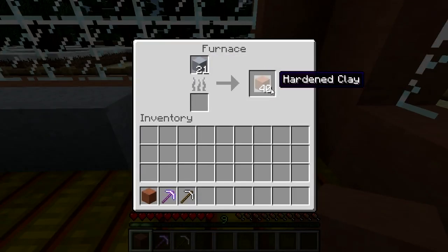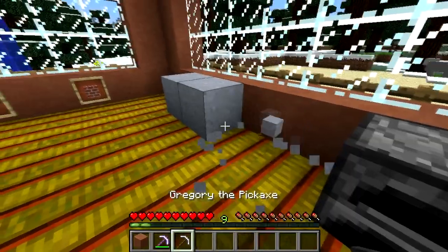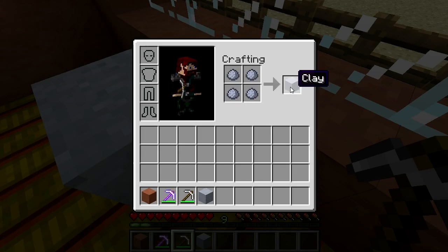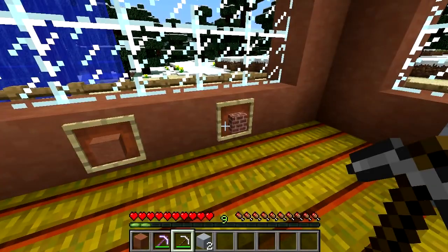It's made by putting a clay block into a furnace and smelting it. Don't forget, unless you have a silk touch tool, when you mine a block of clay it will yield 4 clay balls, so it will need to be recrafted into a block before you can smelt it into hardened clay. This means that technically 1 hardened clay block equals 1 brick block.